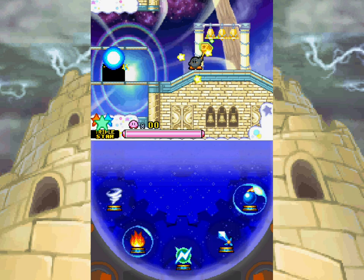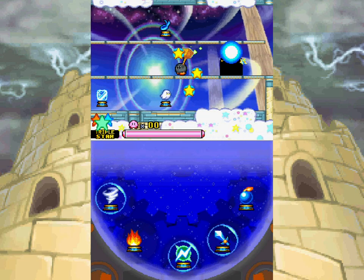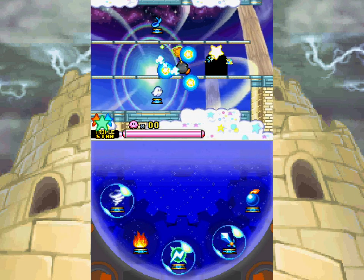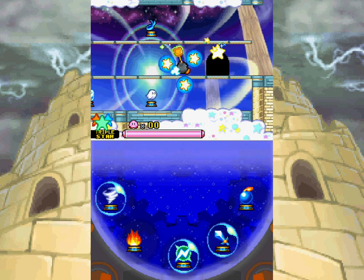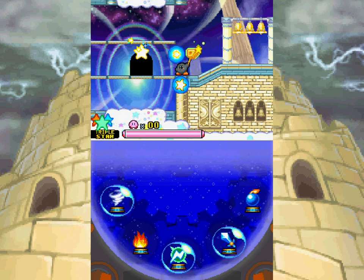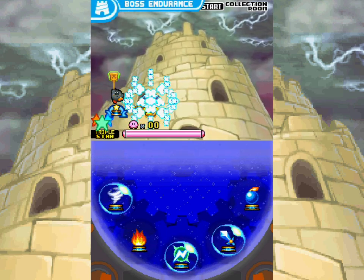Remember I said that it was not like the plasma we know and love from Kirby Superstar? Well, that was only half true. It wasn't like that then, but now it sort of is. You can actually charge it up by wiggling around your d-pad like that, do a dash and shoot a ball of energy. You can also create a shield with it, but hopefully it won't come down to that.